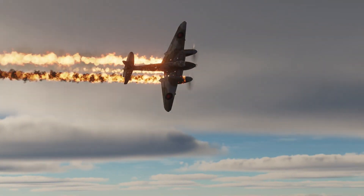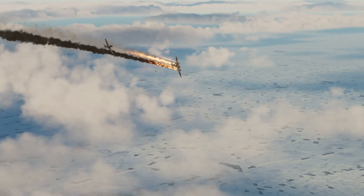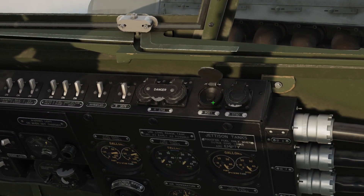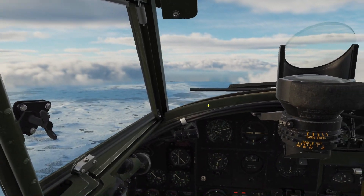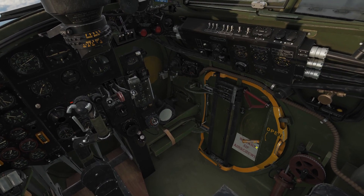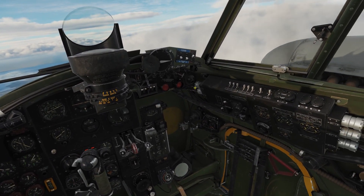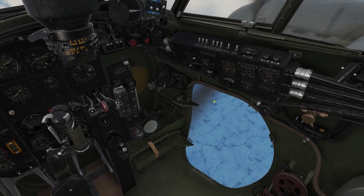An even worse case would be if the engine was on fire. Don't forget, you're flying the wooden wonder, so you want to press the fire extinguisher button under these covers here as soon as you can. And if it doesn't help, get the hell out of there — time to hit the silk. Open the side door over here, and if you can, feather the right engine, because you're going to jump dangerously close to a spinning propeller. And out we go.